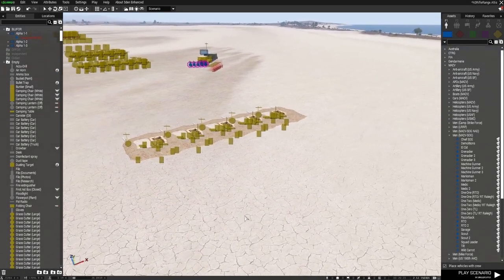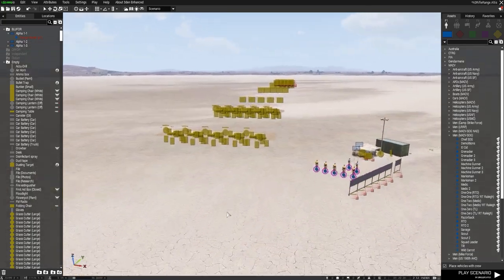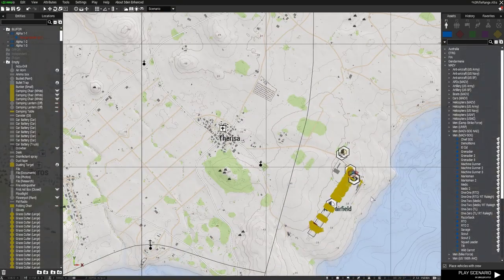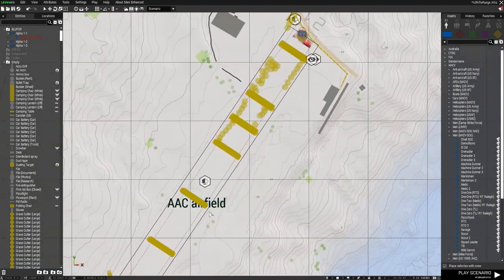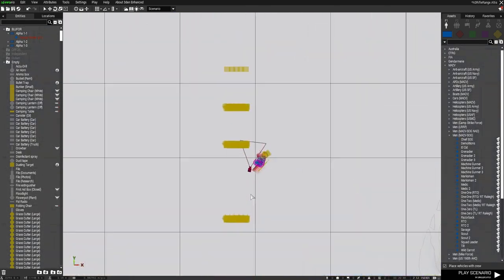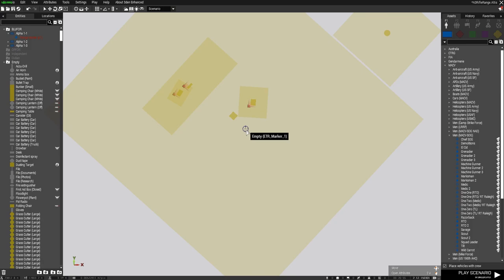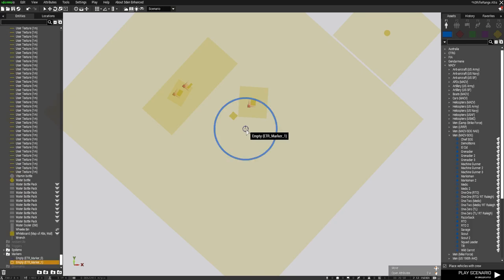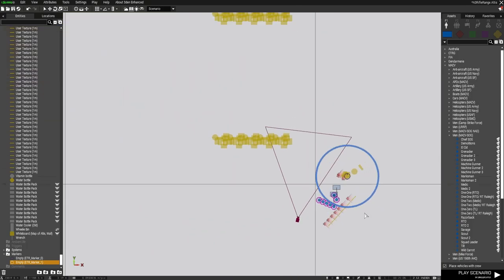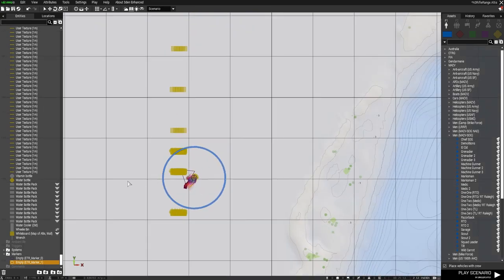Also included in that mission file is not only the range we've just seen, but there's also another range added on the salt flats of Altus. So it includes two ranges. We've got this one at the old AAC airfield, and if we go up to the salt flats, we've got another one. You'll see that the marker for this one — the empty system marker — is ETR marker one. The other range is ETR marker zero. So if you're going to have separate ranges — more than one — you need to rename that to coincide with what's happening in the script.